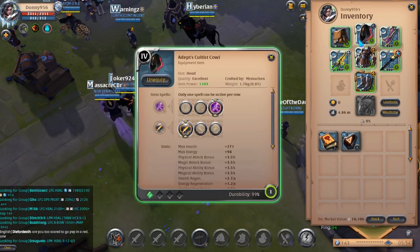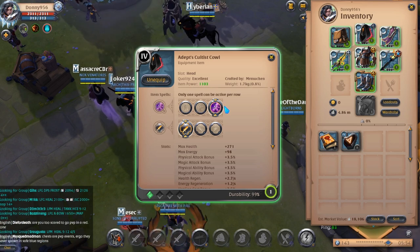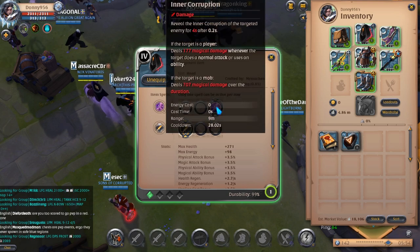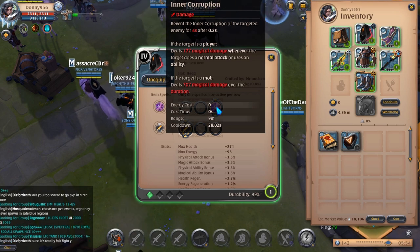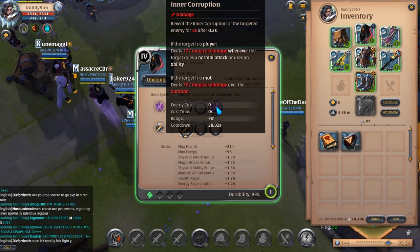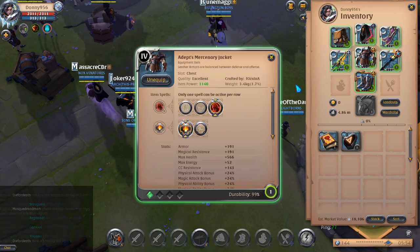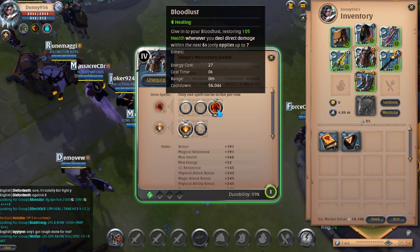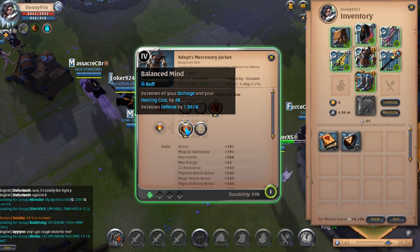For your helmet, I would recommend the Cultist Cowl. As mentioned earlier, it's a great PvE replacement for Mage Cowl. Since it is a bit pricey, you can start with Scholar Cowl. For the Cultist Cowl, you will take Inner Corruption for your D, which will damage a mob target for a high amount over 4 seconds. You can use this on an enemy player, however the damage will be much less and is dependent on them attacking you. Go with Aggression as your passive for the increased damage. Your armor piece will be Mercenary Jacket, which provides high sustain through your R Bloodlust, allowing your next 7 auto attacks to heal you. You will also take Balanced Mind as your passive for the increased damage and healing cast by 4%.